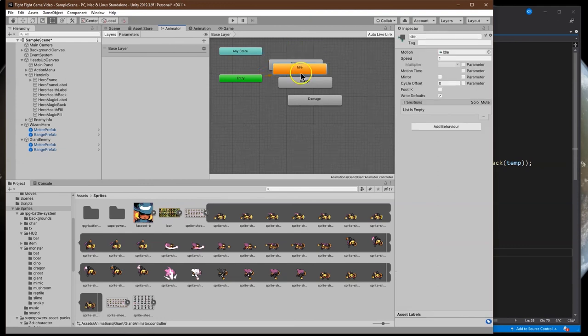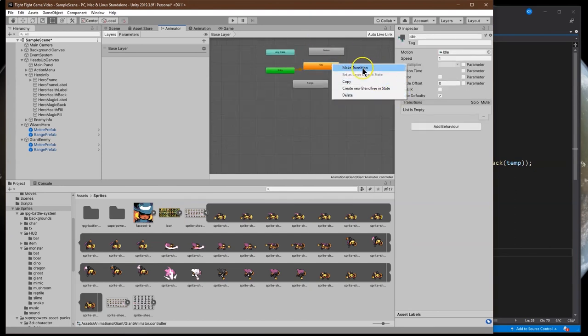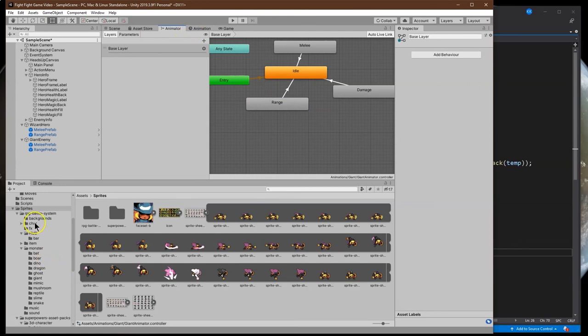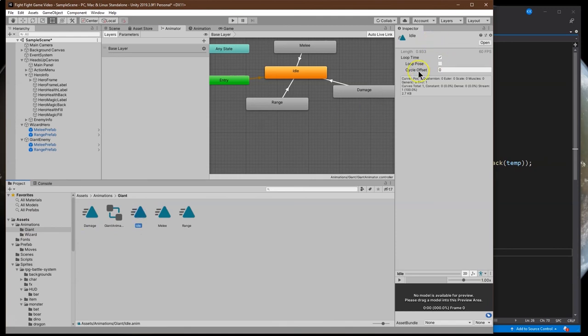Idle is our primary animation right now, which is what we want. But we want to have these connected - this is a way you can avoid some coding by using the animator transitions instead. Melee: once we trigger that animation, we want it to be able to go back to idle. Same with damage, same with range. For the animations themselves, we do want to loop the idle. The other ones you don't need to loop, so we want to take those off of loop.